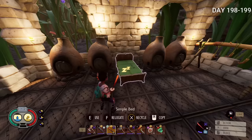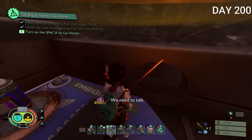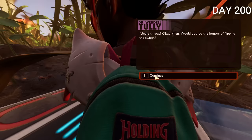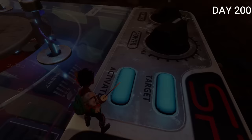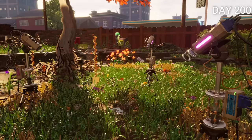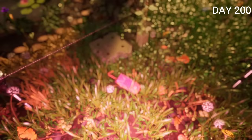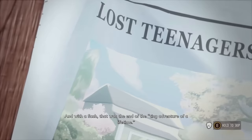Days 198 and 199 I pretty much just sat around doing nothing — I'd already completed the game and was basically waiting for day 200. Day 200 I went back to where I started, put the new beginning cell into the spacer, and talked to Dr. Wendell Tully for the last time. I pressed the button and returned to normal size — and with a flash, that was the end of the tiny adventure of a lifetime.